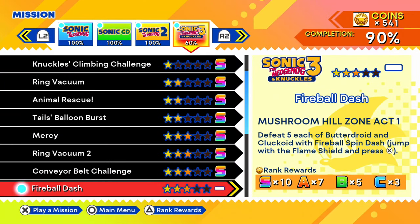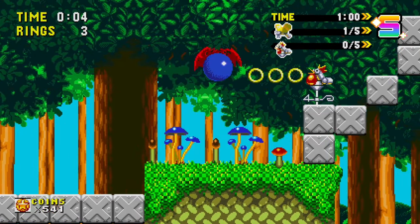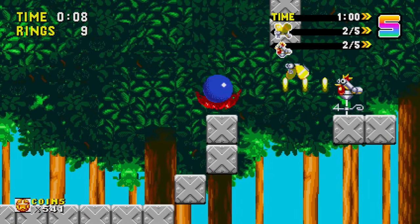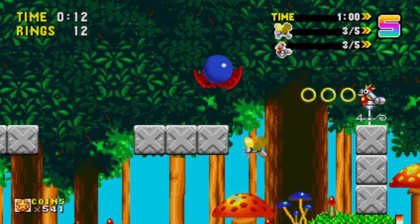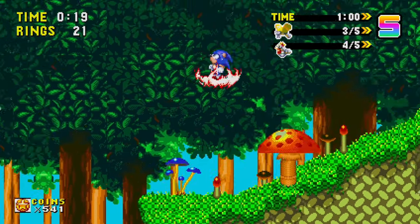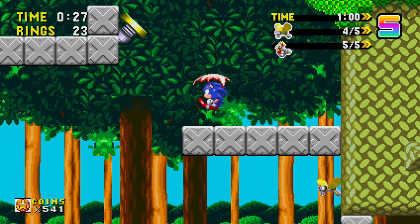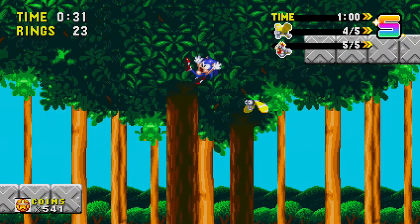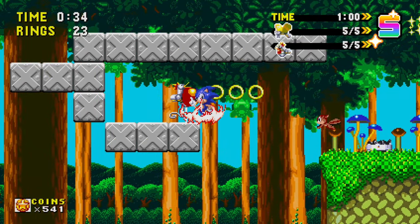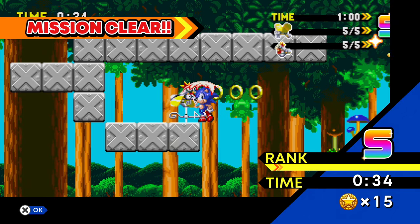We are going to move to the next level — The Fireball Dash in Mushroom Hill Zone Act 1. Defeat five of the Butter Droid and Cluckoid with Fireball Spin Dash. Jump with the Flame Shield and press X. We have to dash through them like that, and we can do two-for-ones — that was cool. I've got a good chunk of them, but we need to defeat more. Got him — we're at five out of five for one of them. Gotcha — and that's just going to be the end of the level. We don't have to reach anything. Very cool. And we also got the Sonic 3 and Knuckles Mission Master — that's what we like to see.